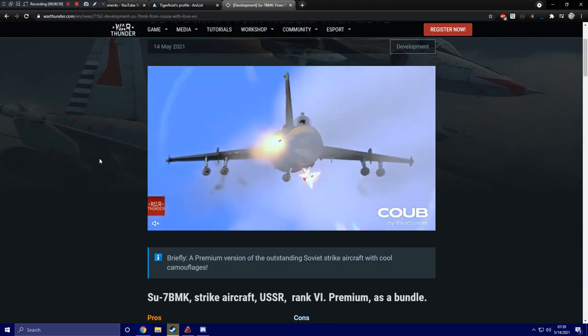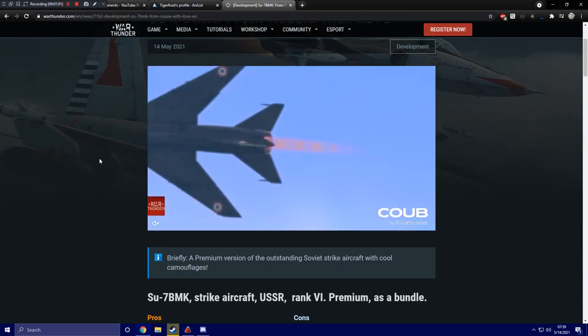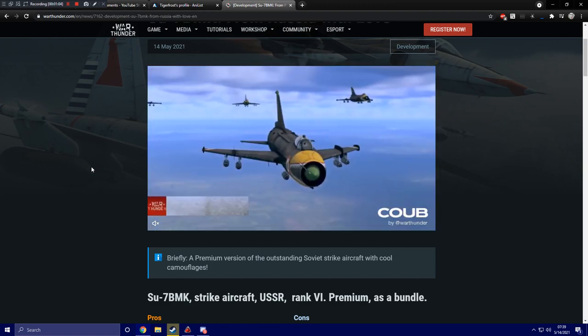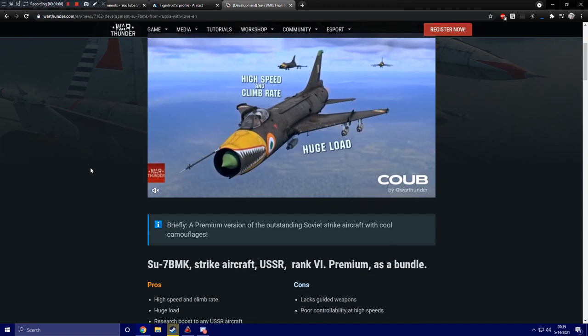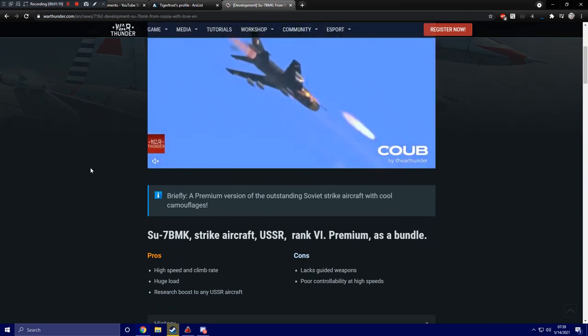So this is briefly a premium version of the outstanding Soviet strike aircraft with cool camouflages. The SU-7BMK strike aircraft for the USSR, rank 6 premium as a bundle. Pros are that it has high speed and climb rate, and a huge payload.